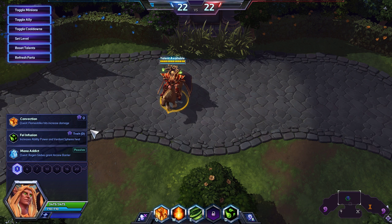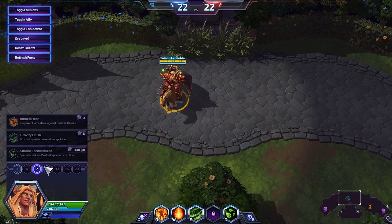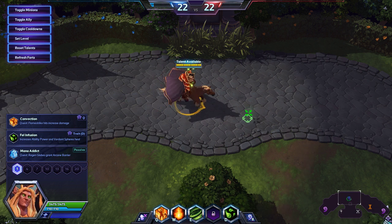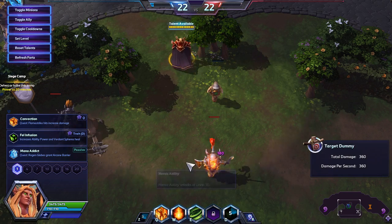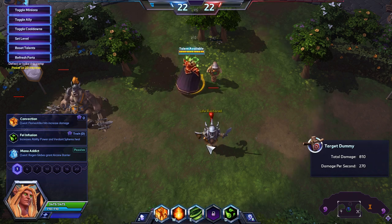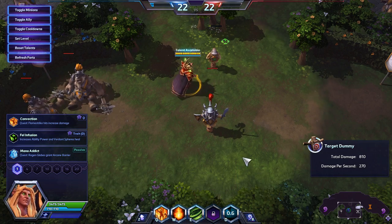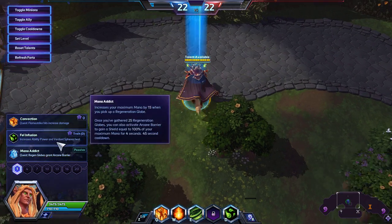Talent tier one is the only one with any defensive talents whatsoever — any of them. You have no defensive talents anywhere else at all. That's a huge nerf. In addition to being much more delayed and reliant on your enemies being dumb enough to stay by the Living Bomb long enough — three seconds — to actually get tagged. He's only got one defensive option now.